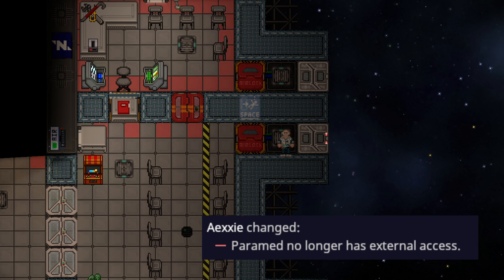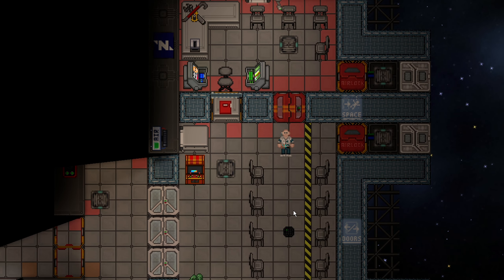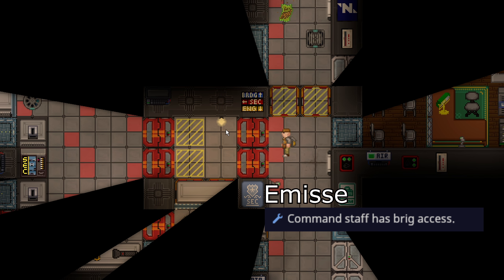Paramedics have lost external access, meaning they can't leave the station at round start. You have to go to the HoP in order to get external access. This is to encourage paramedics to stay on station and deal with people in spaced rooms rather than patrolling space looking for injured or dead people.